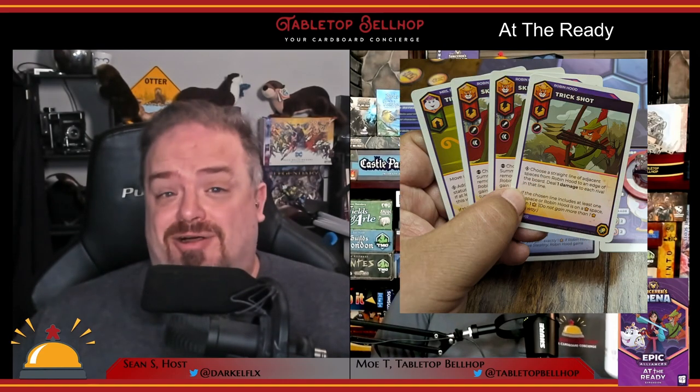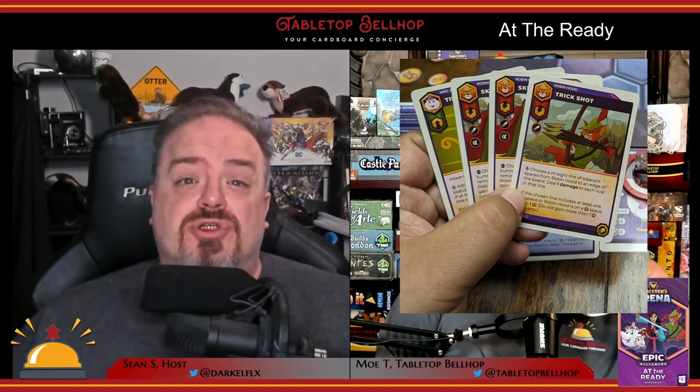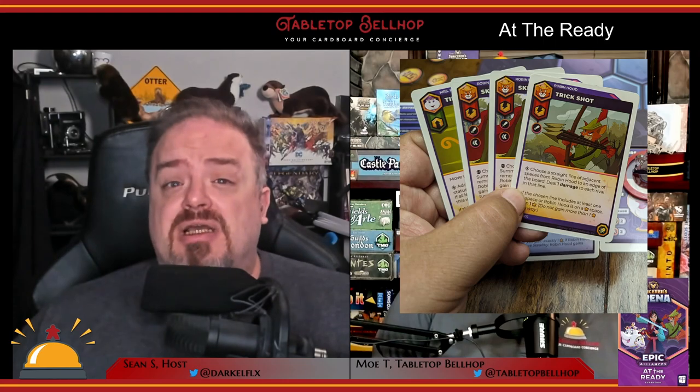Next we have Robin Hood, who has a number of ranged attack cards. Even his skill lets you turn any attack into a range-two attack if you discard an attack card. Robin is also very good at hiding and can often spend most of the battle with the stealth status effect on him. While some of this comes from his cards, the main place you get stealth is from the constant ability that grants him one stealth whenever you gain exactly one crown.